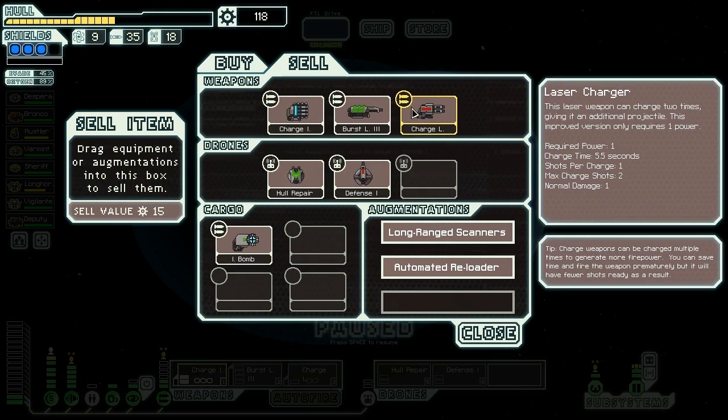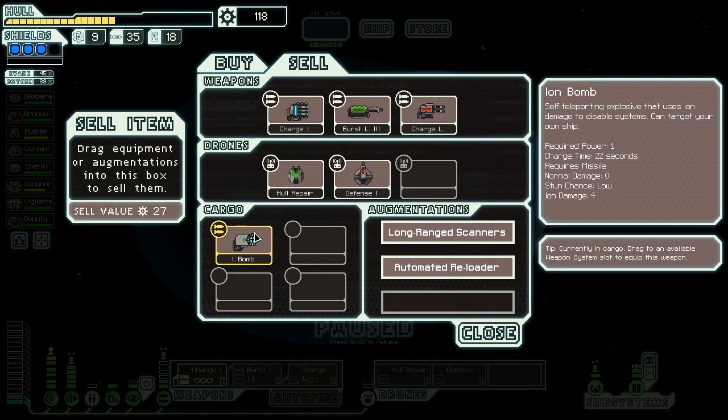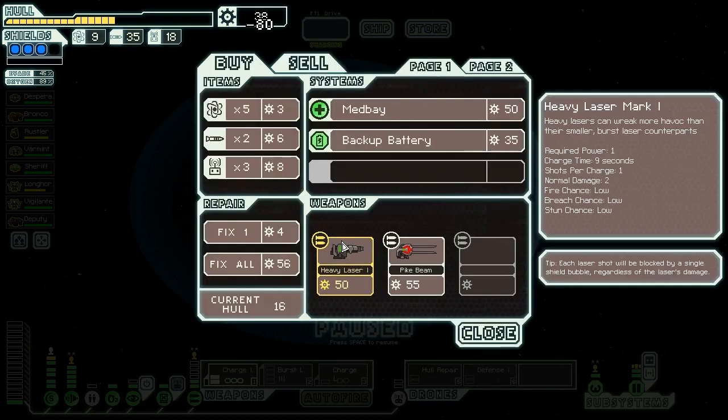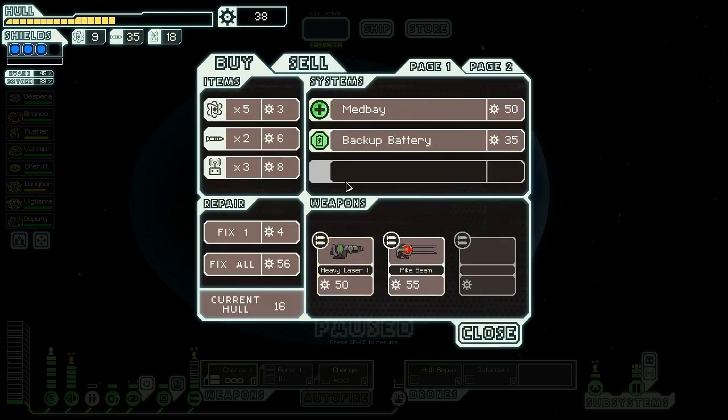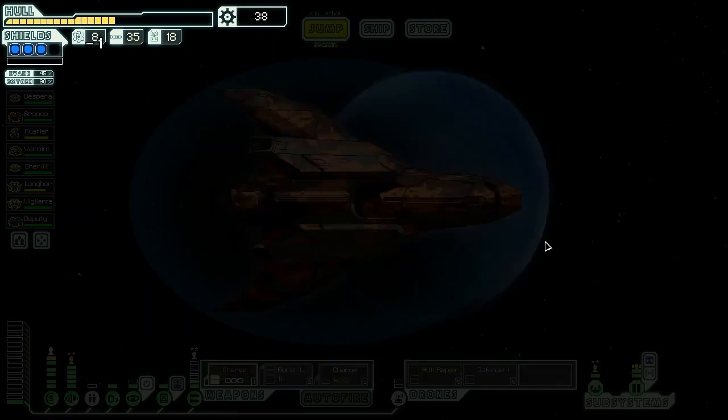I forgot this thing only takes one power, so we can actually use these pretty easily together. The ion bomb I might still hold onto. We're going to get a hacking system, but only one power bar of it just to counter the hacks on the flagship's final stage - because if it hacks us in the helm, it could be game over right there.